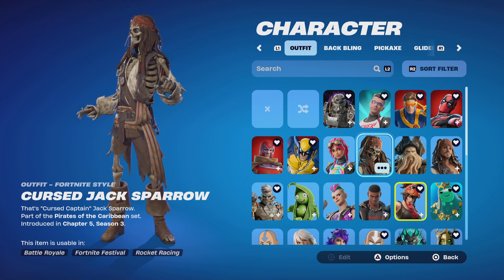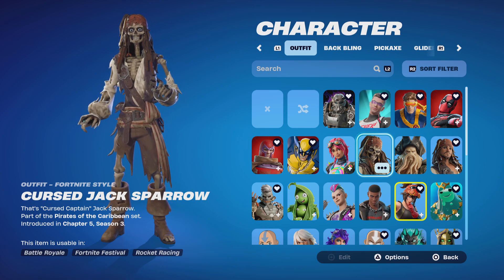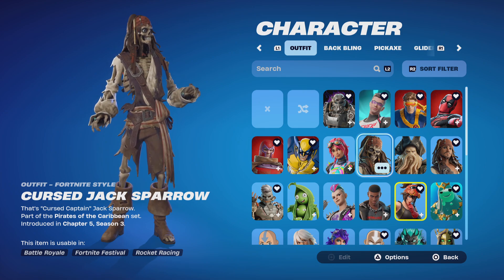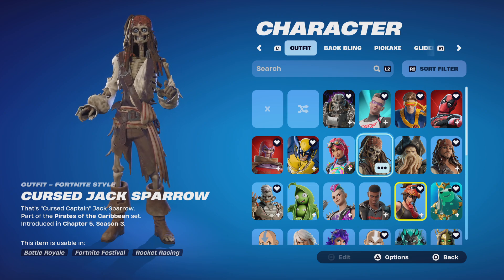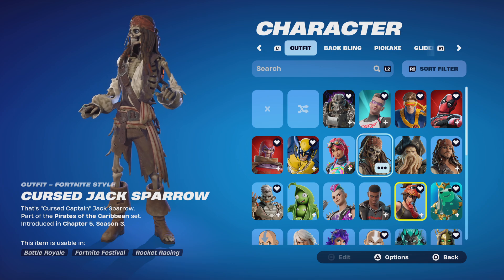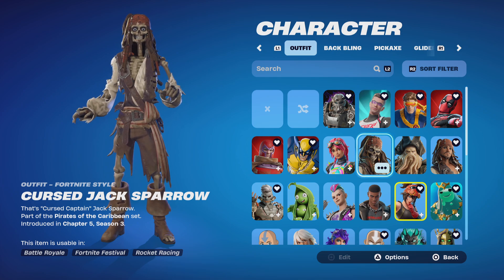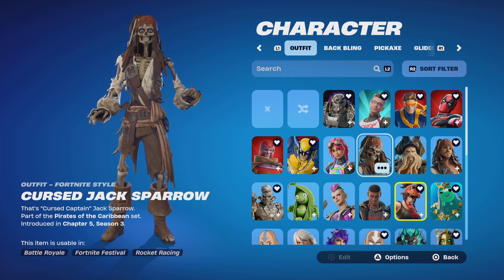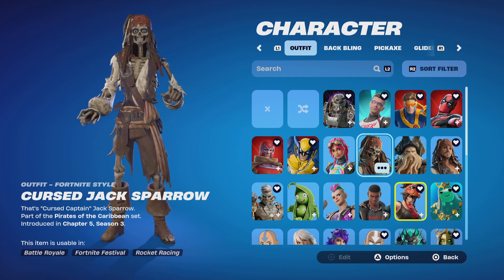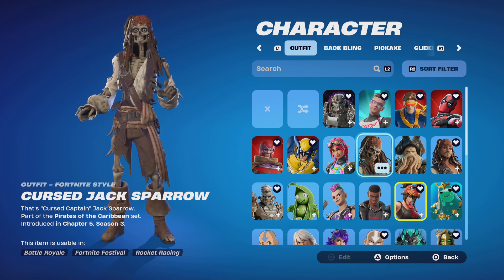The other two Pirates skins were Captain Barbossa and Elizabeth Swann. Those are the mid-to-bad skins, they're so lame. Did you buy them? I'm not gonna judge you... yes I am, just behind your back. Just kidding — no I'm not.